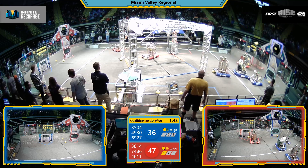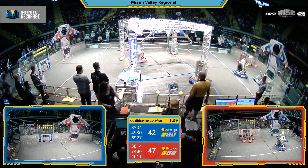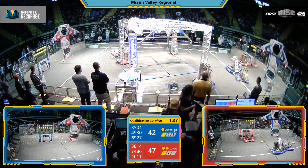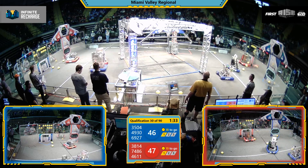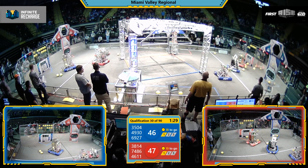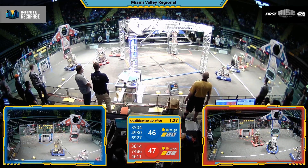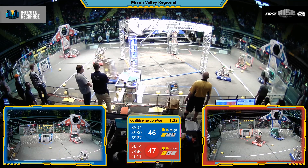Now the action shifts to the Blue Sector. First team 46-11 in position. They're looking to score in the high upper port, and now they back away, giving room to their Alliance partner 74-86, on defense.